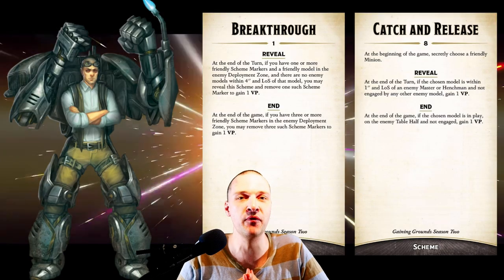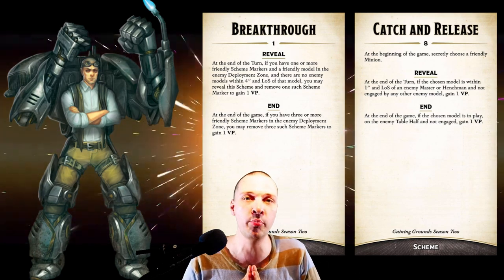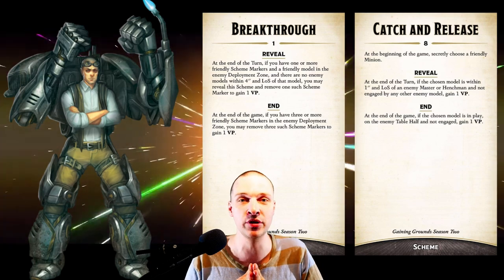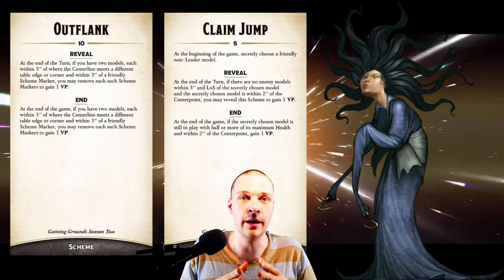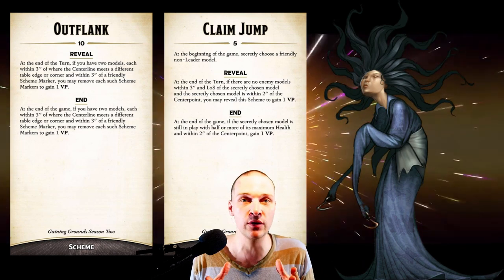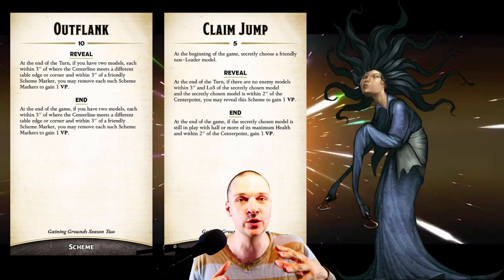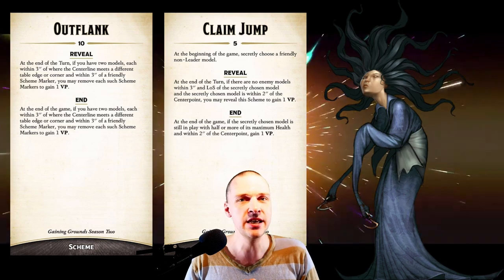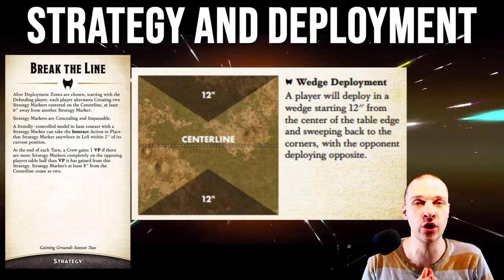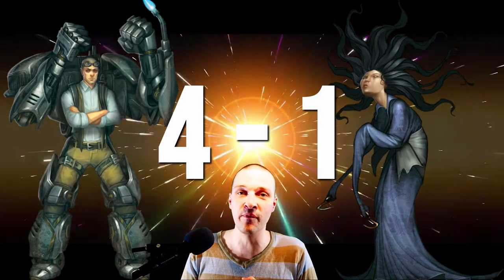None of the two players really performed that well with their schemes, but Charles Hoffman is actually able to complete one point for Breakthrough. Catch and Release — well, the model died quite early in the game. Asami Tanaka lost her Yokai and Tengu quite early for the Outflank mission and can't really claim the Claim Jump either because Charles Hoffman is standing in the middle and isn't probably going to die. So it all comes down to Break the Line where Charles Hoffman has a real advantage. The game ends 4-1 to Hoffman.